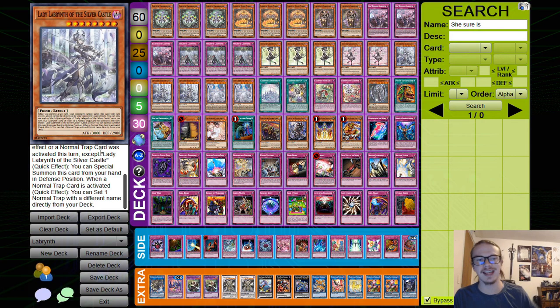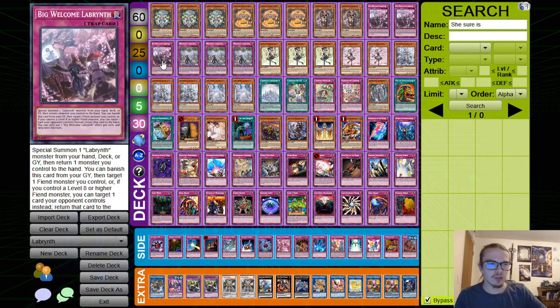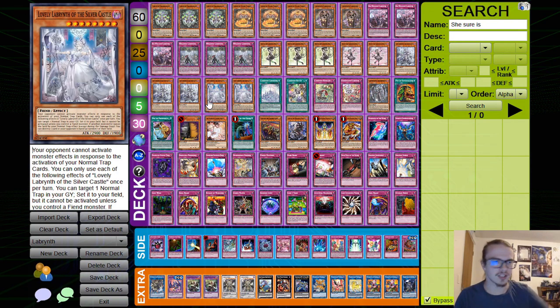Lady Labyrinth is 3000 attack and 2900 defense, which is fantastic. Most of the time people play her at two, though some play three because she's just that good — drawing her is good, searching her is good, summoning her is good. You can bounce her with Big Welcome and immediately special summon her again as a blocker. She's fantastic in both simplified and non-simplified game states.